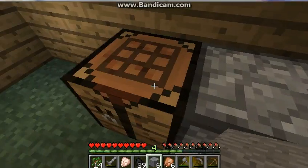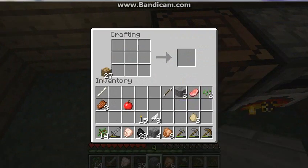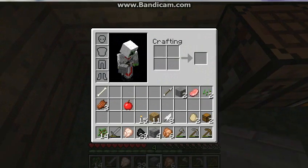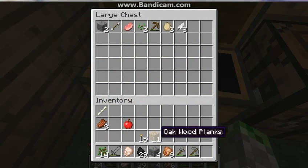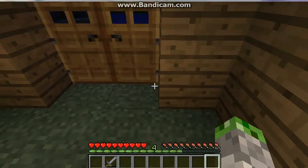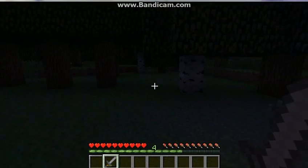I need at least three stacks of stone bricks, probably four stacks of stone bricks - I'm gonna need a bunch. Let's make a chest, and then after I put some of this stuff in here, we're gonna go out and kill some zombies and other bad things that want to come and ruin our evening. Let's go out with the sword - let's go look for some stuff.